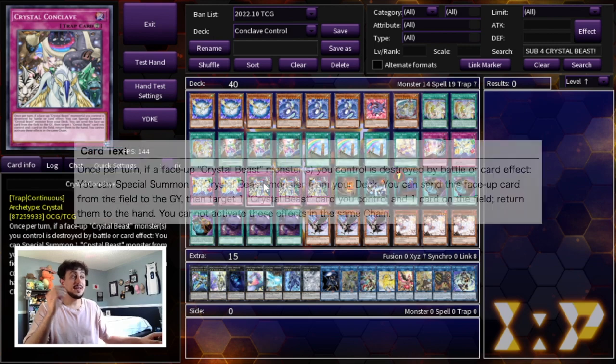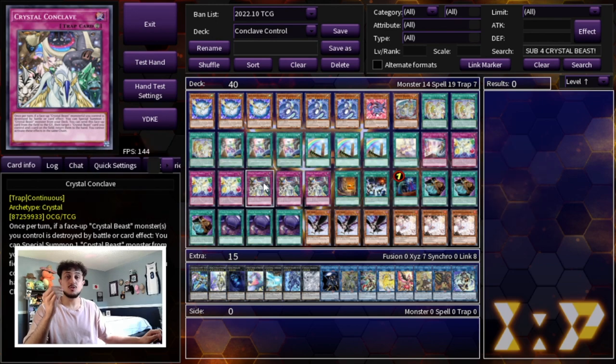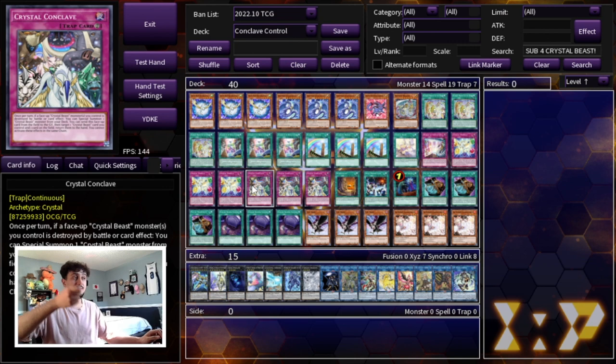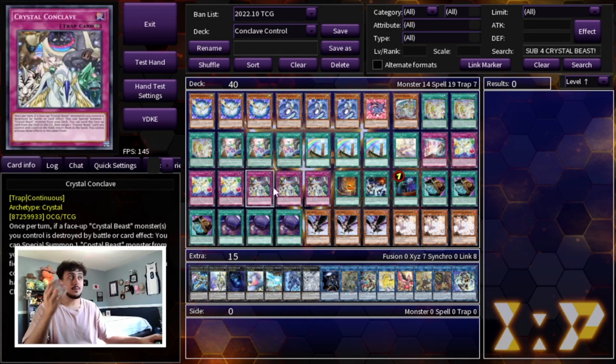The main effect you need Crystal Conclave for is: you can send this face-up card from your field to the graveyard, then target a Crystal Beast card you control and target one card on the field, and return them both to the hand. This lets you essentially compulse one of your opponent's cards, while also bouncing one of your crystallized Crystal Beasts — like a Sapphire Pegasus — so you can normal summon it again on your next turn. These effects are not once per turn, so if you have double Conclave up, you can get double bounce. Crystal Conclave is essentially the reason why this deck is so powerful: you keep recurring your Sapphire Pegasus and Zenith, keep bouncing cards your opponent controls, and then go for OTK on your following turn. It's a control deck, but kind of mid-range because once you control the game state, you can push for a lot of damage at once.